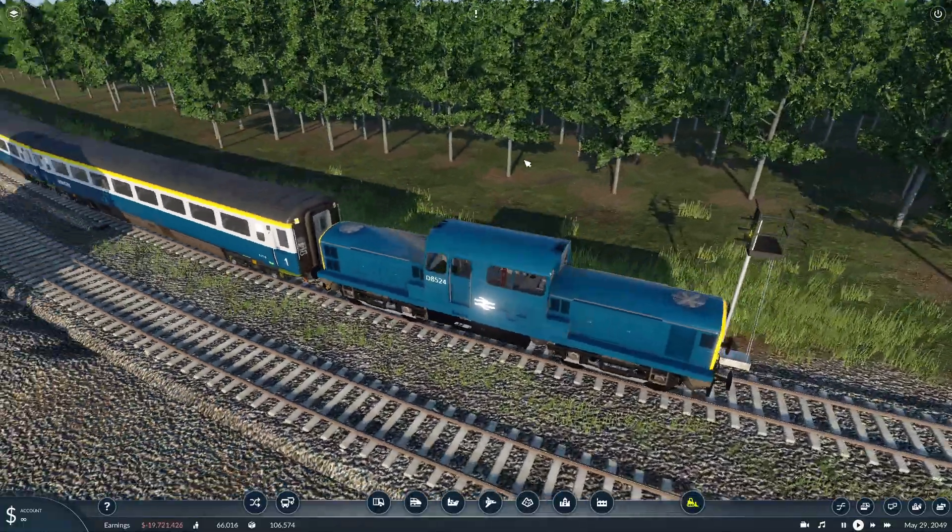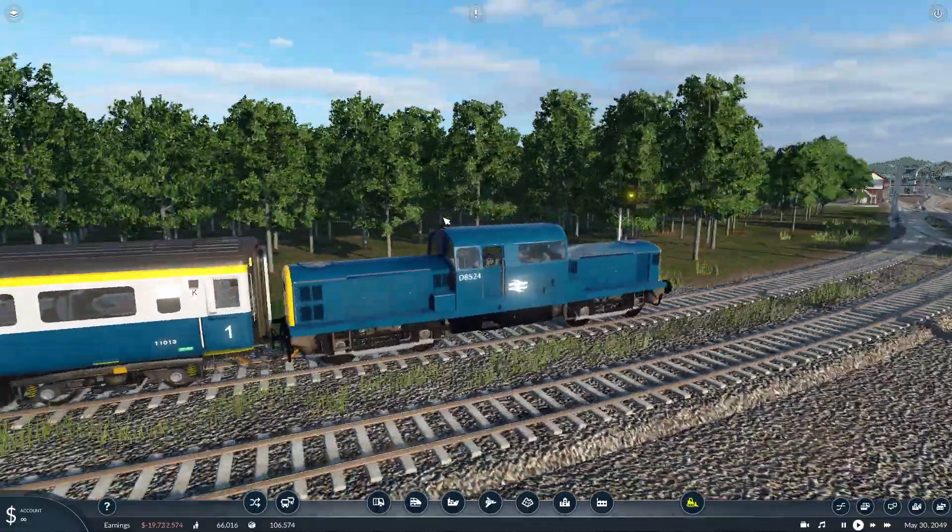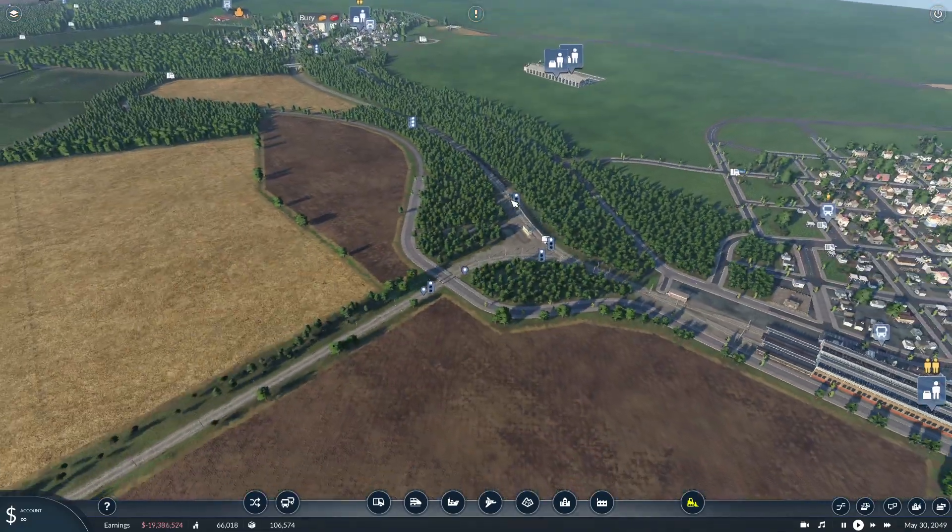You can even see the detail in the cab - there's a fire extinguisher, controls and things. It is a detailed mod and it's pretty good going.